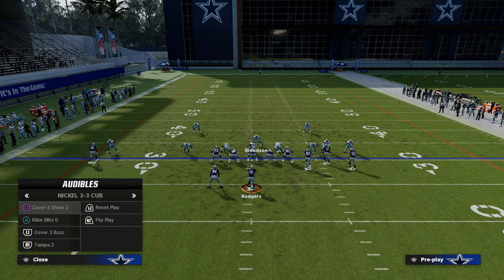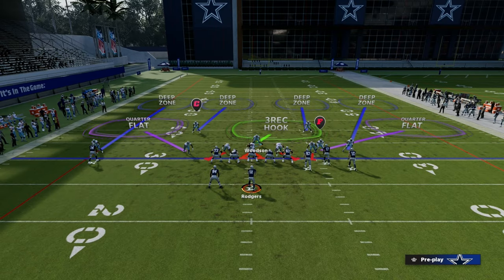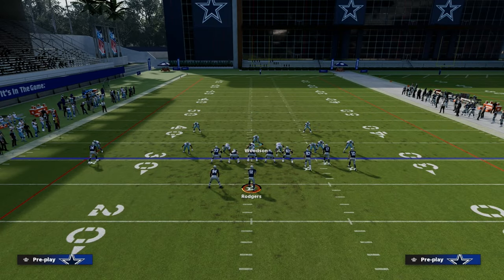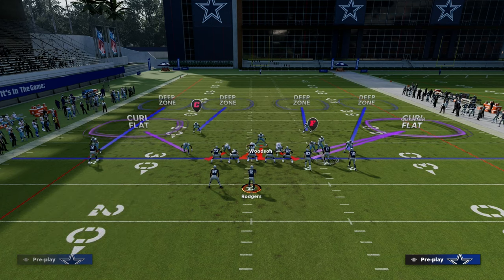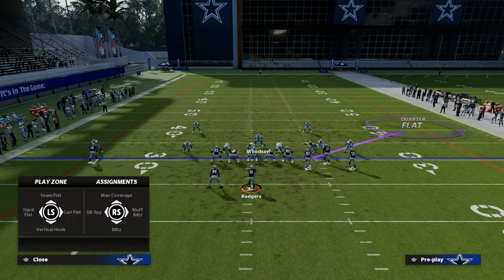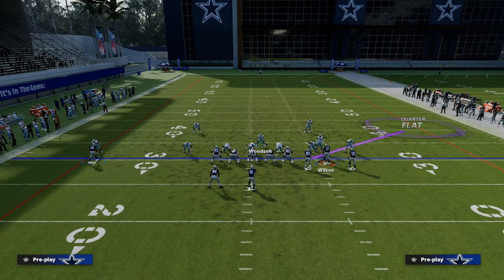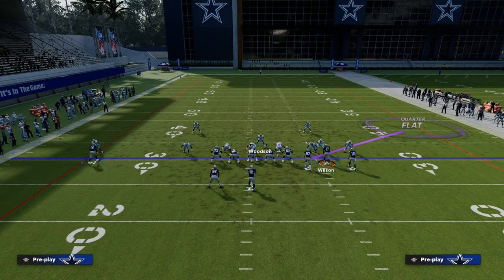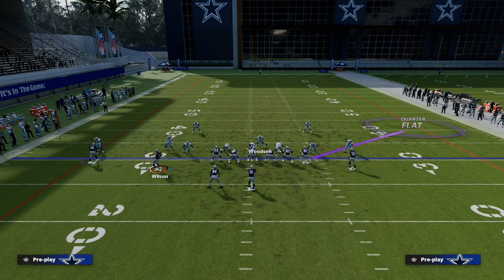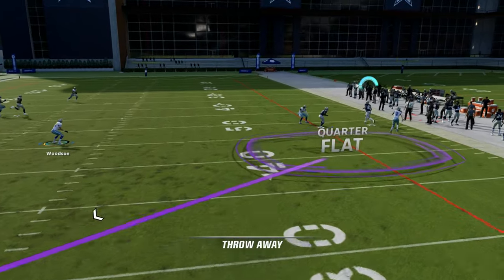If I audible to cover four show two, one of the most important things I can do is turn this defense to man align so it plays similarly. We'll take this nickel corner — this nickel corner is now going to be a man coverage player. We can also drop him into a vertical hook. Let's say they motion snap the slot receiver; my slot is going to travel, so why not just man the slot up on the traveler? The coverage is going to play really, really well when we do something like that.